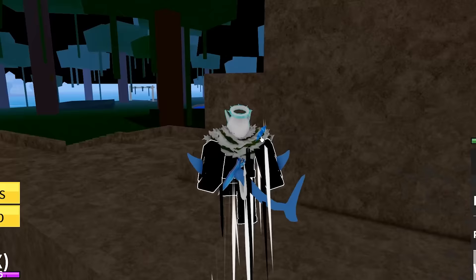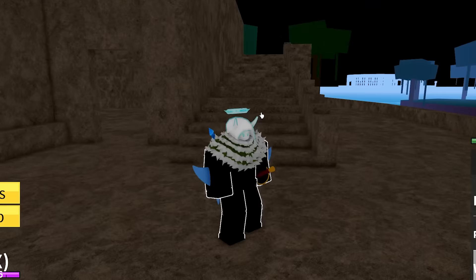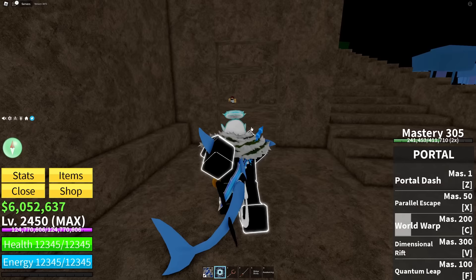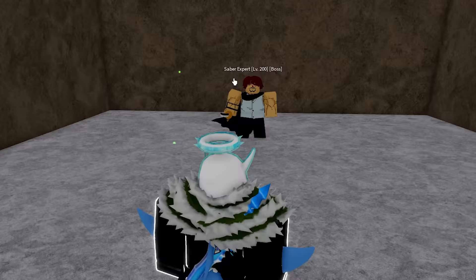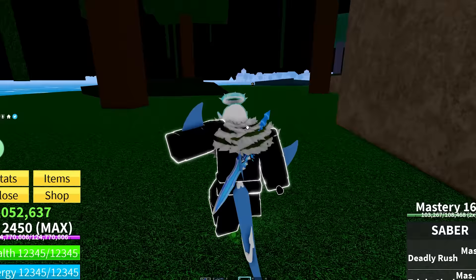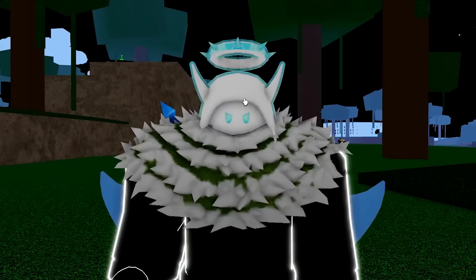Starting off with the first thing, we have to go over to the jungle. There is a hidden door here. If you haven't done the puzzle quest yet, I dropped a whole separate video on that. Once you unlock this door, you can go in and fight the boss known as the Saber Expert, who has a sword called Saber. This is one of the best swords in the first sea, and you can even awaken it later on — a free sword that holds its own through the entire first sea and halfway through the second sea.